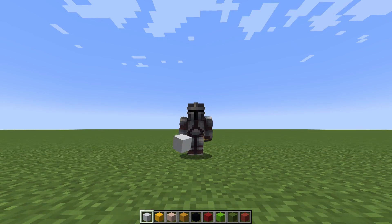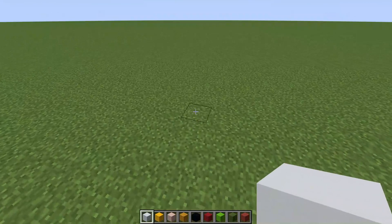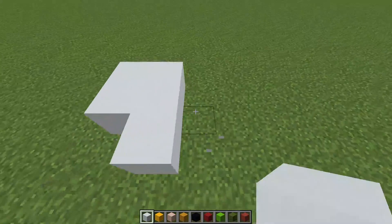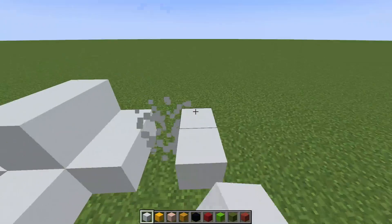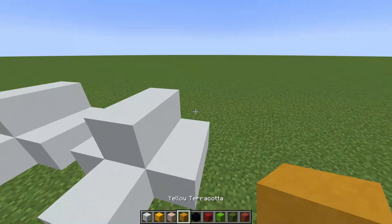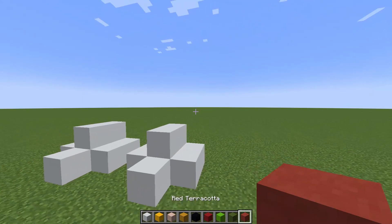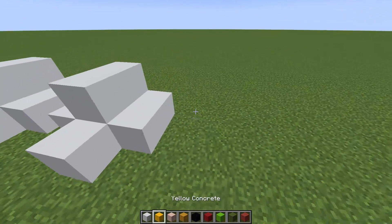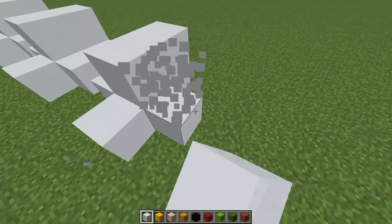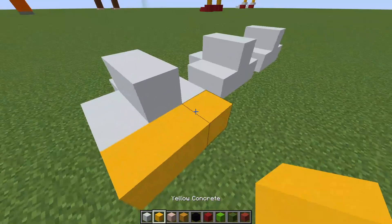Hello and welcome to Minecraft. This video we're building Bowser — I'm going to build Bowser because of the Mario movie, which is pretty cool. I'm going to start with his feet right here. These are his sort of toes, and these are like the spikes on his toes. I'm going to use white concrete, yellow concrete, white terracotta, yellow terracotta, black concrete, red concrete, lime concrete, green concrete, and red terracotta. That Mario movie trailer was pretty cool — Jack Black's voicing Bowser and he doesn't even sound like Jack Black, which is really cool.